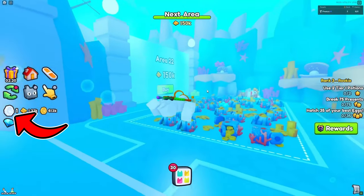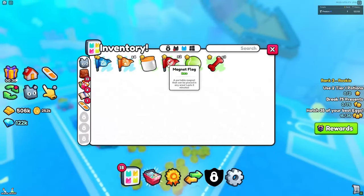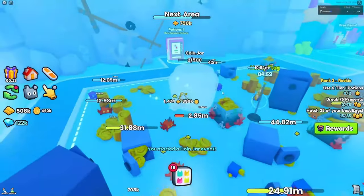Here's a new currency, which seems like it is silver coins. Here are some interesting features: a magnet flag, a coin jar, and a hasty flag. Here's the coin jar and hasty flag event being activated.